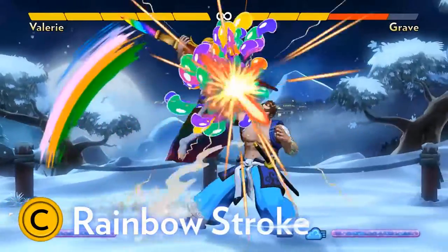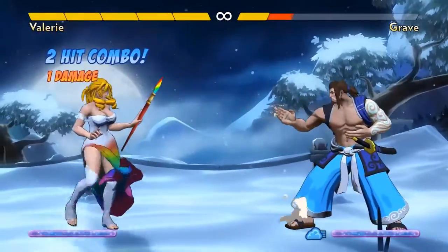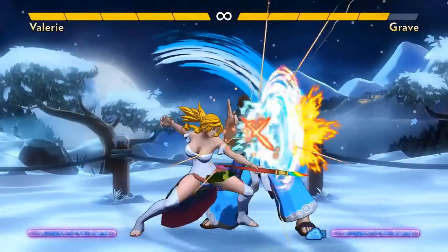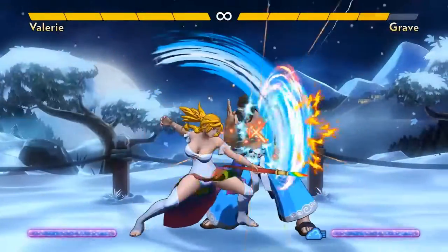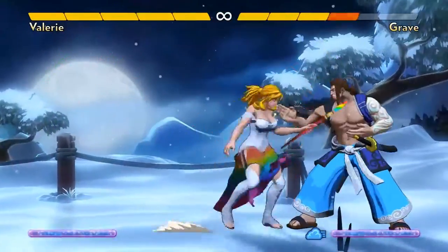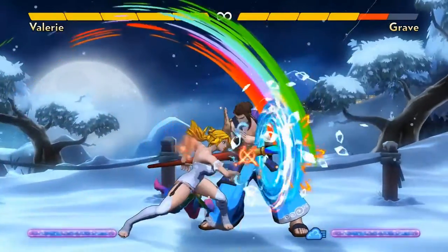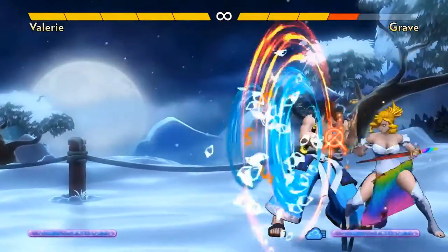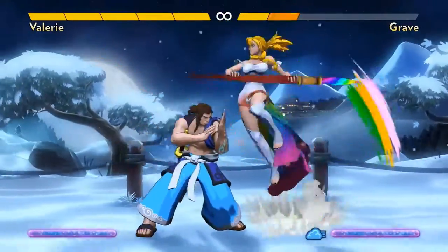Valerie's C button move is Rainbow Stroke. It's a pretty high priority attack that hits at a lot of angles. The startup of it can even go through projectiles. Valerie can do a Rainbow Stroke during her Three Colors series too — she can do cyan into it, or cyan then magenta into Rainbow Stroke. Rainbow Stroke is safe on block, so it's a good ender. The sequence cyan, magenta, Rainbow Stroke is three different special moves, which is enough to deal a full point of block damage. That's a lot of pressure, especially considering it's at least two damage if the cyan move happens to hit.